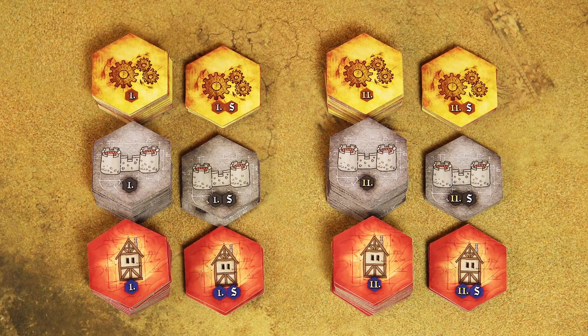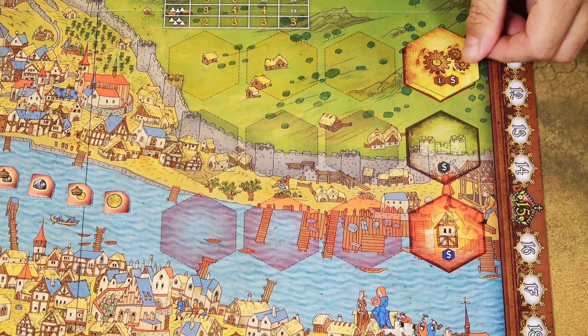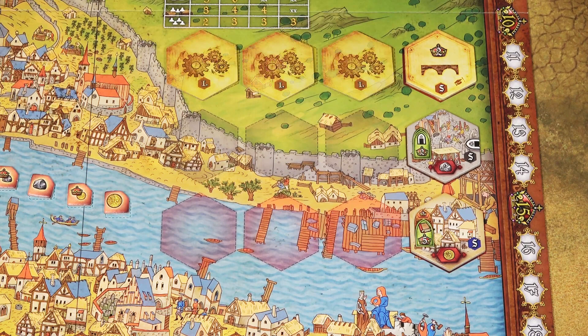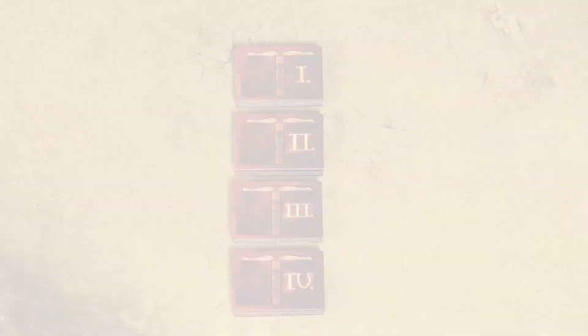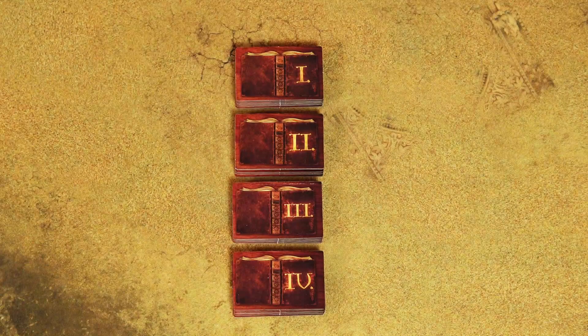Shuffle each stack separately. In the first half of the game you will only use the era 1 tiles. Draw the topmost special tiles from the upgrade, wall, and building stacks and reveal them face up. Place the first 3 tiles from each stack on their corresponding spaces. Keep all remaining tiles nearby.